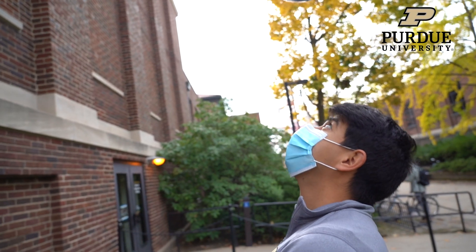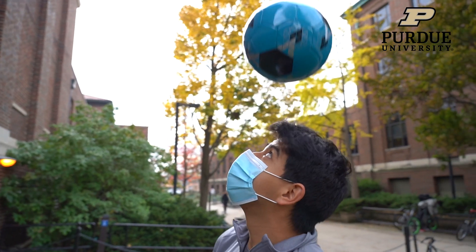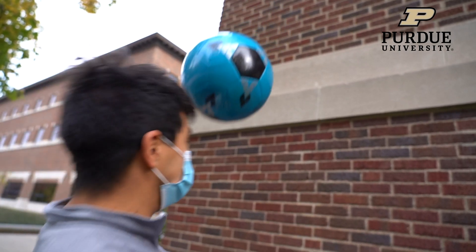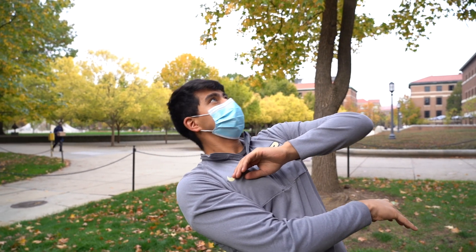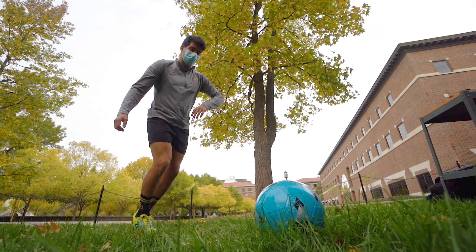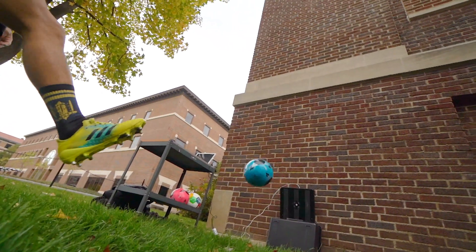Nobody actually knows how much force is delivered during a soccer header. You can tell how much acceleration the head experiences, but you have no idea what those forces are. We had figured out that if your acceleration goes over 50 Gs, that's when you start to accumulate damage. Players will tense up their necks and prepare for the header — it's a 100 G hit. It's amazing, and they do it regularly. Is there a way to decrease the forces and still have a playable game?